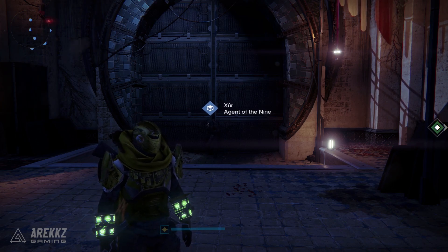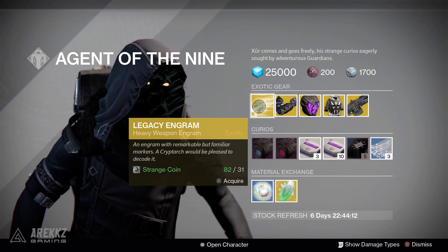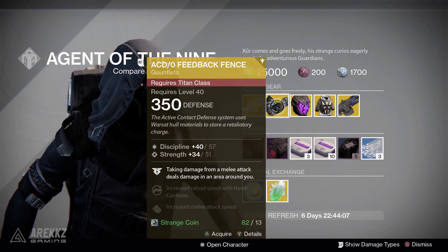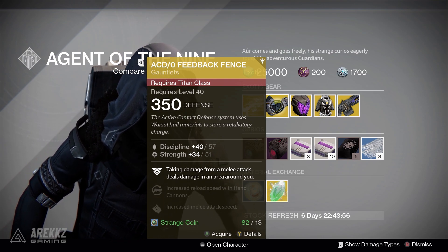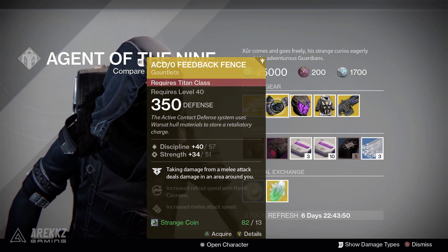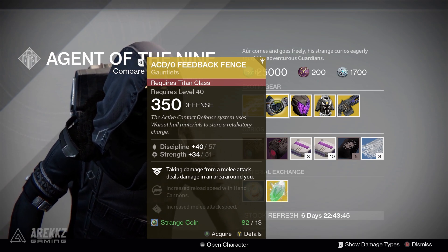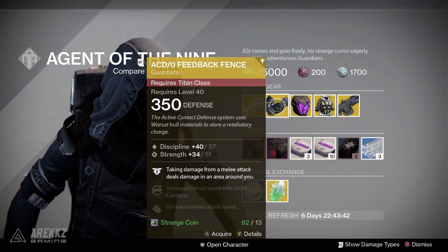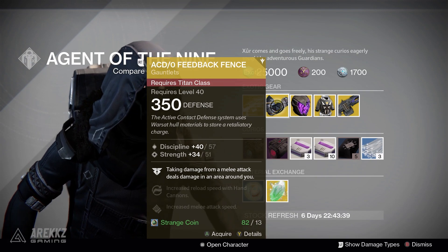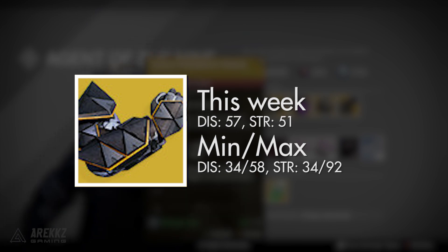Usual exotic warning: do not buy legacy engrams, they are a waste of time. First up, ACD/0 Feedback Fence, exotic gauntlets. The main perk is that taking damage from a melee attack deals damage in an area around you. With Crota's End coming back next week as the first raid in the weekly playlist for Age of Triumph, this actually had value there. It also gives increased reload speed with hand cannons and increased melee attack speed. This roll has 57 discipline and 51 strength when maxed.